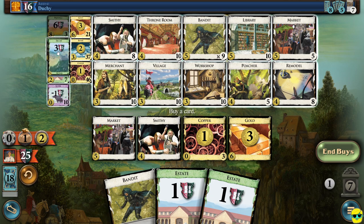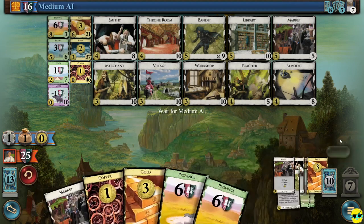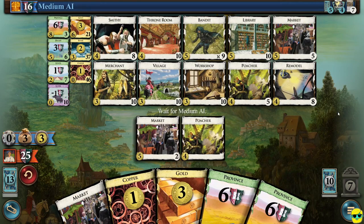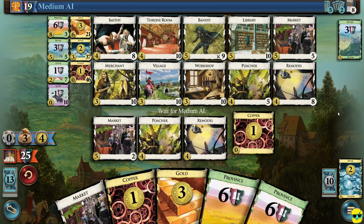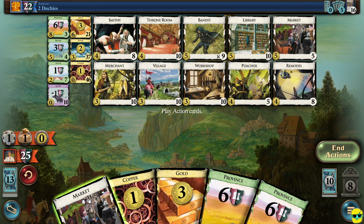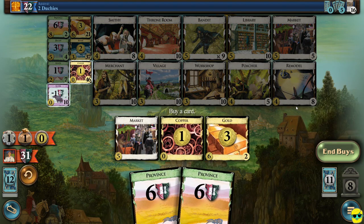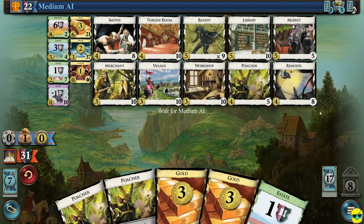Now we have two money and we're not going to buy anything. I could buy an estate — the advantage of the estate would be this: if I bought an estate right here, there are three provinces left. Provinces are worth six points. Add six points to them and that puts them at 19, and then if they bought a duchy, they'd go to 22, which would beat us. So I'm actually going to buy an estate just to avoid that happening. They bought a duchy, so they're getting desperate — they had seven money and had to buy a duchy. So now we're pulling away.